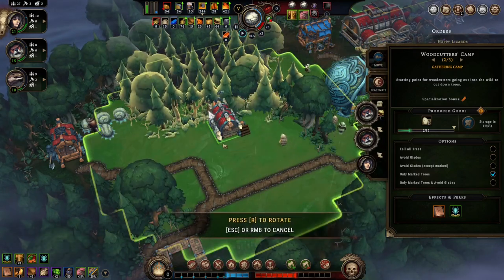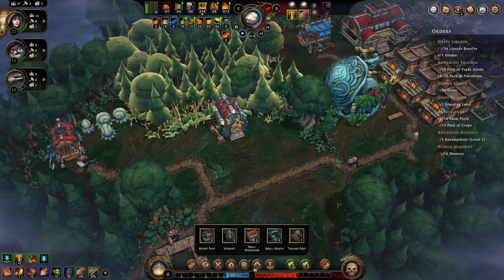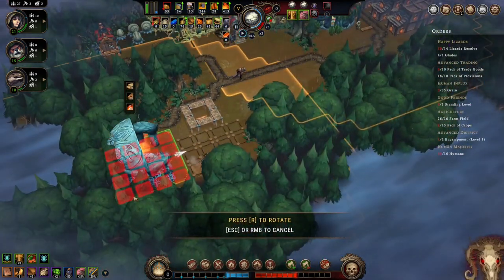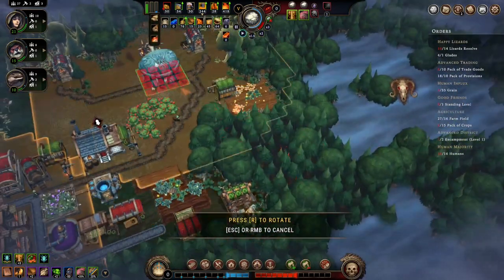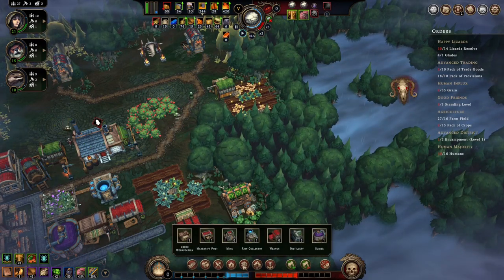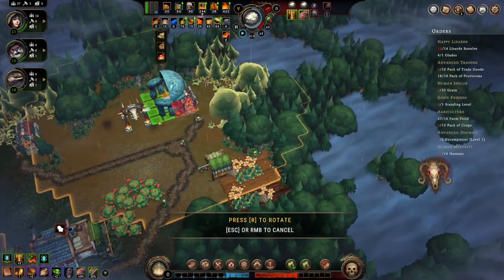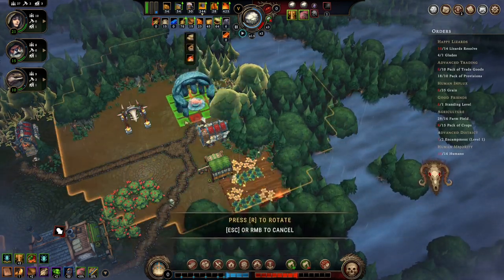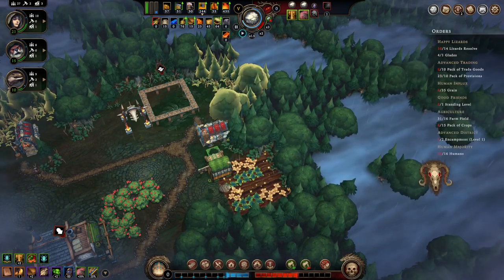We need another encampment — let's get a hearth. It has to be way out here, or reversely over here. Right there would work except this thing's in the way. Back here would work — let's move this guy right there. What materials does he need? Most of those should be obtainable pretty soon — let's make this guy top priority.